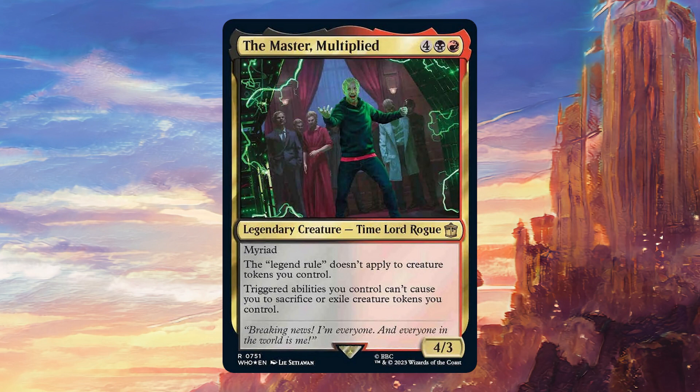As soon as you attack with him once, you're going to get three copies of him. That means they're going to have to remove all three copies or you're going to keep those tokens permanently. And if they don't remove all three copies, they're going to trigger next time they attack and multiply exponentially — more and more masters multiplied, literally. That does mean this is one of the most kill-on-sight commanders we've ever seen.